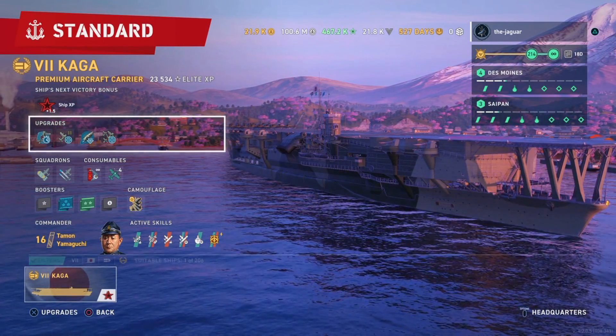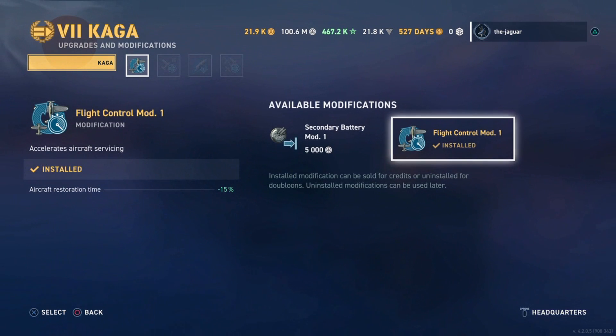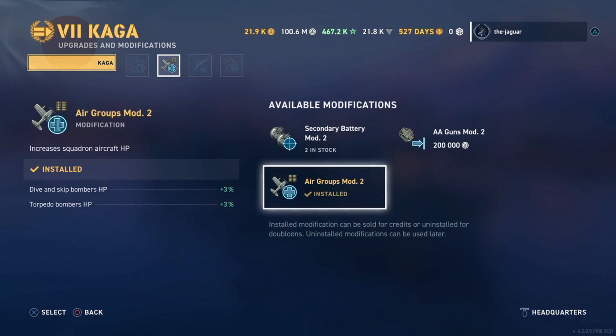Let's take a look at the upgrades for the Kaga. The first upgrade is Flight Control Mod 1 — aircraft restoration time is improved by 15%. Then I have Air Groups Mod 2, where the Dive and Skip Bombers HP and Torpedo Bomber HP is plus 3%.